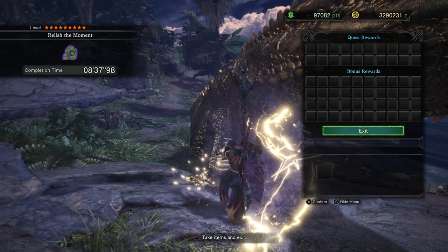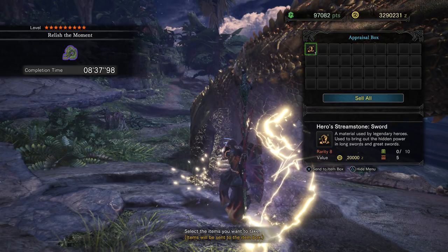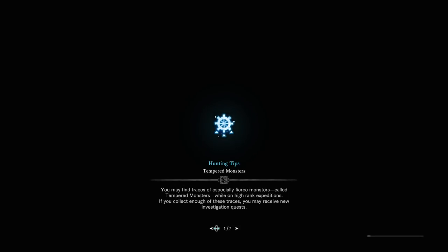I got a Wyvern Gem and some Shining Stream Stones. Another Sword Hero Stone — great, I'll take it. I'm pretty happy with the time, and I'm kind of tired of fighting Deviljho, so I think we'll just leave it at that.